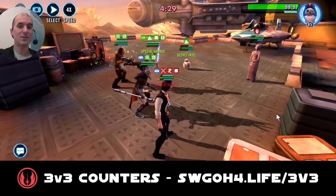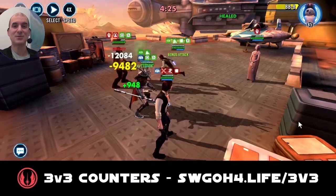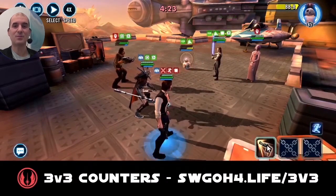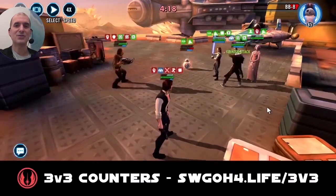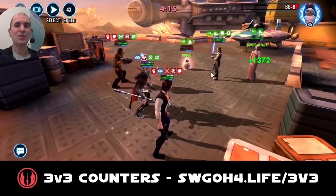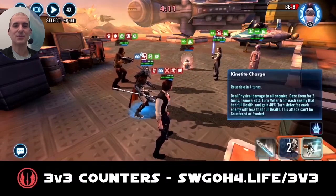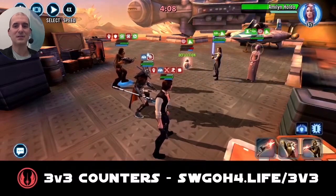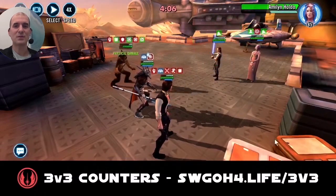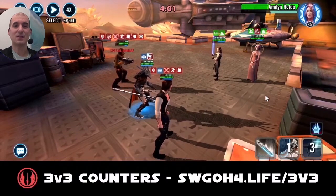We almost took BB-8 out, but Holdo cleansed him. I'm just trying my best here to take out BB-8 to stop that turn meter train synergy he has with Rey, and also because I do not want him to reach Illuminated Destiny. The AOE from Nest can't be evaded either, but it wasn't quite enough — I only have Gear 12 Nest, so she doesn't hit as hard.